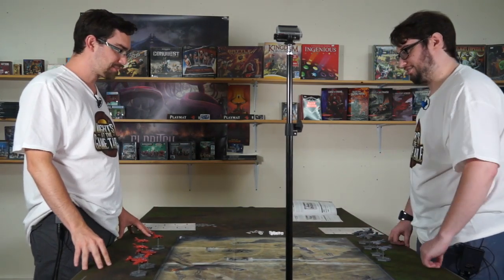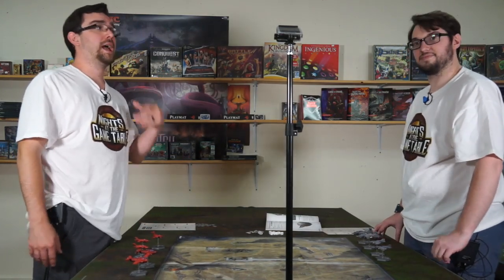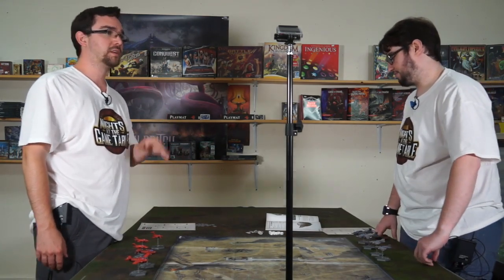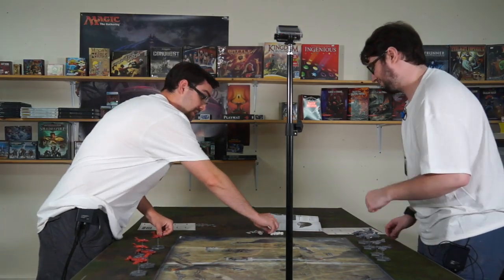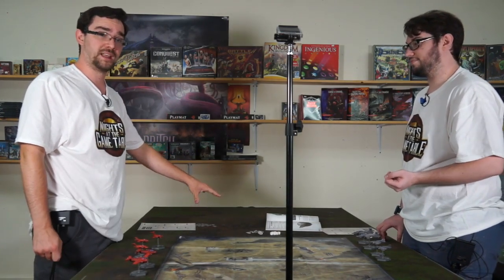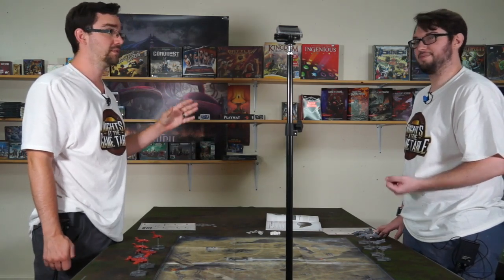Let's move on - first we have to do the deployment. To start the game off, we're going to roll off and whoever wins the roll gets to start placing miniatures, and we alternate one at a time. We're playing the dogfight scenario. It's what comes in the starter box. It's straightforward - literally fly around, kill stuff, don't get killed.